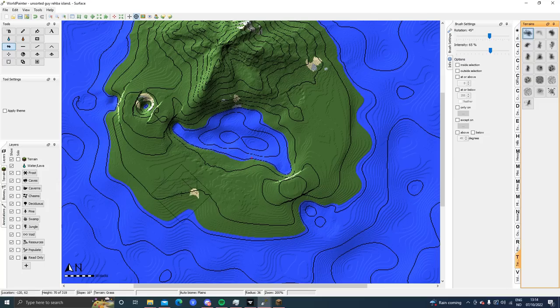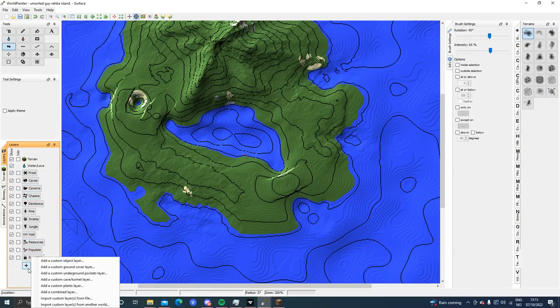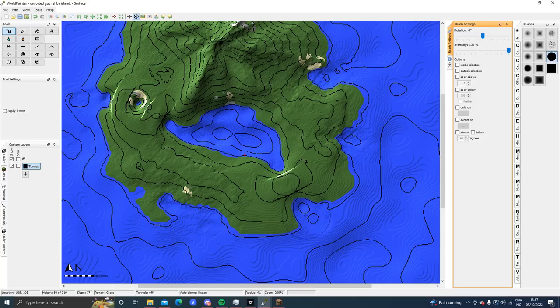Now comes one of the more fun parts — we're gonna go into Layers, make a new layer called the cave tunnel layer. This is a tool we're gonna use to dig through the terrain. The ceiling of the cave — I think the top part height level is 100 so we're gonna have height level 95 with about 5 variation. Ocean level is 62 so maybe we go with 55, add a bit of variation. This is the wall and it's a straight wall right now — we don't want that. We want it to curve so I'm gonna start curving the top, maybe a bit at the bottom too.